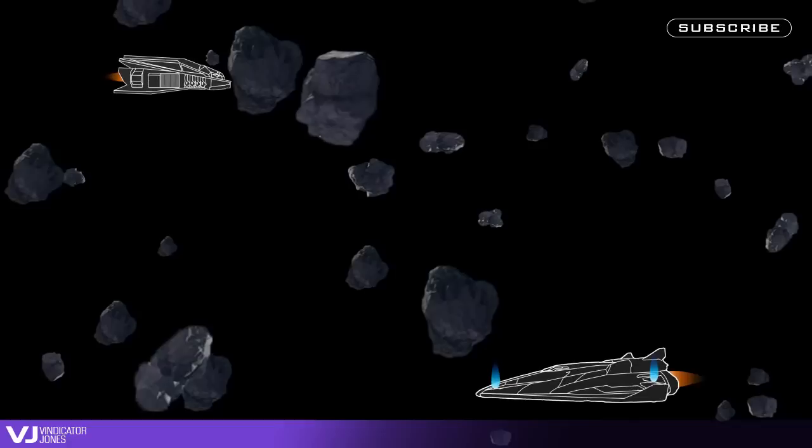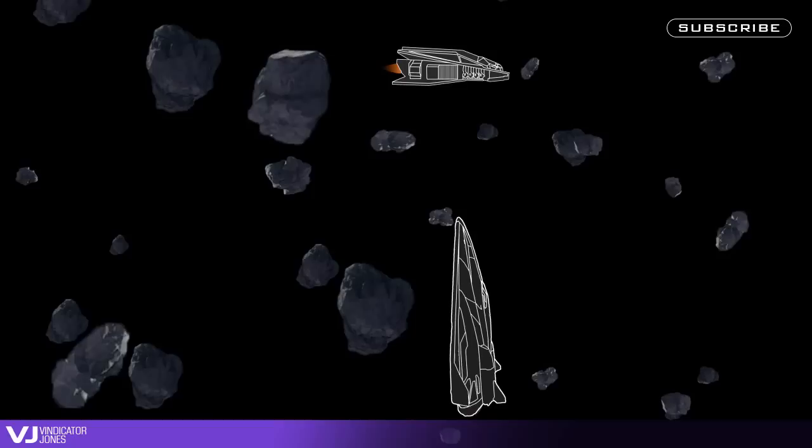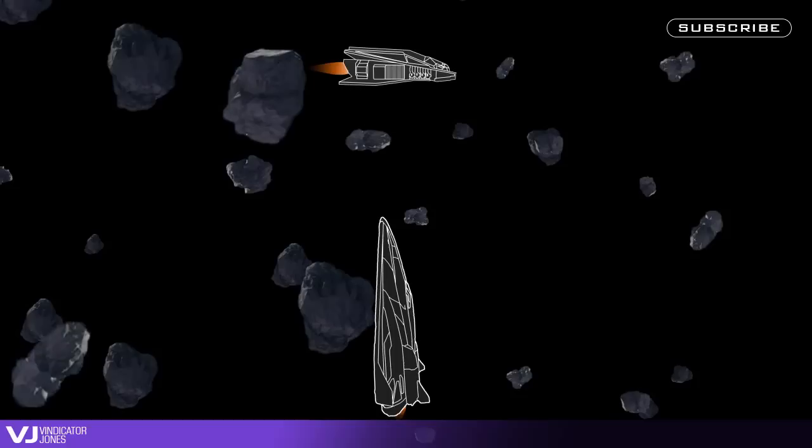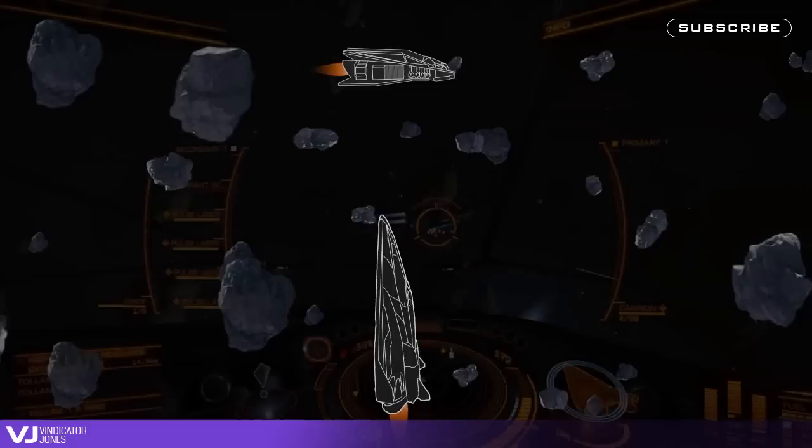For example, when in a tight dogfight and an enemy is coming directly at you, hold down your down thruster while your target moves slightly above you. While holding down the thruster, pitch up so your nose is now facing the enemy's top or bottom hull. Now immediately hold the up thruster to match your target's forward velocity, and then balance that out by rocking the vertical thrusters back and forth while keeping your target in place at a 90 degree angle. Use forward and reverse thrusters to maintain your distance, and vertical pitch and lateral thrusters to hold yourself in place.